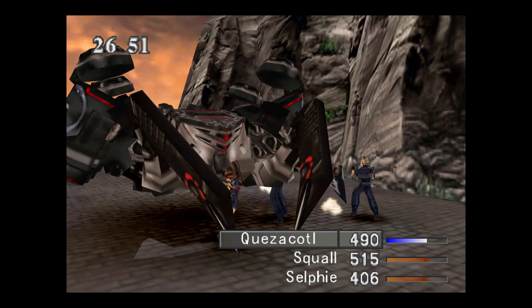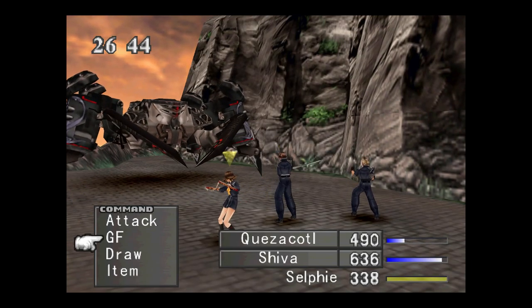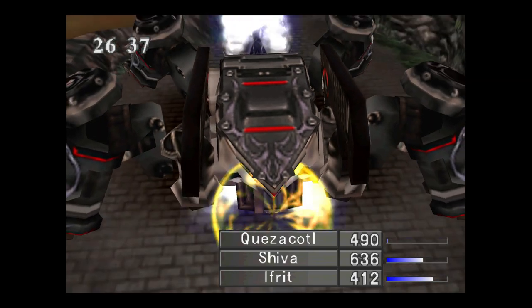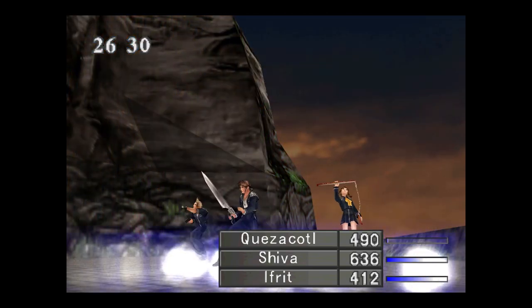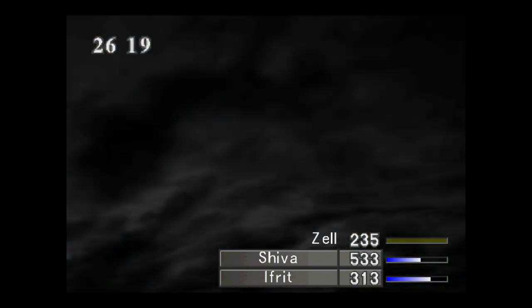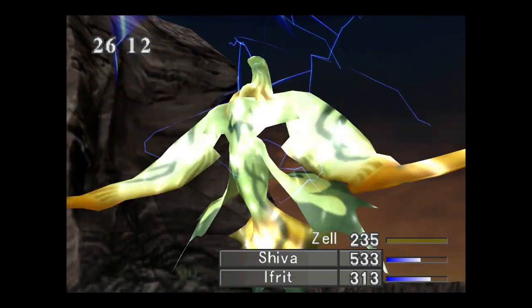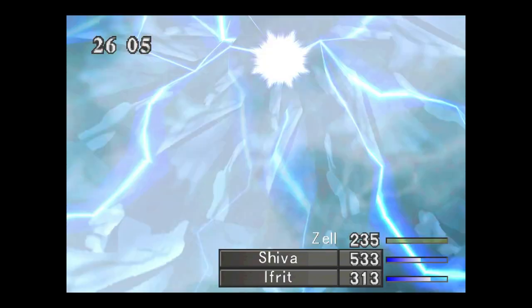For this battle, the controller did not work so I had to use the keyboard buttons. I think it was the F and B buttons at the same time to run away. Normally it's the trigger buttons on top of the controllers, but that did not work — just like Zell's limit breaks didn't work either. Here's Quezacotl, which is great for this enemy because it's a mechanical enemy, and Quezacotl is the thunder Guardian Force, so it'll do a whole lot more damage compared to the other Guardian Forces.